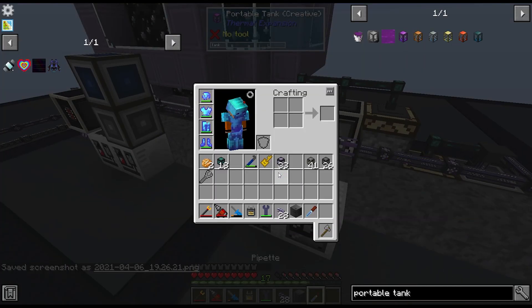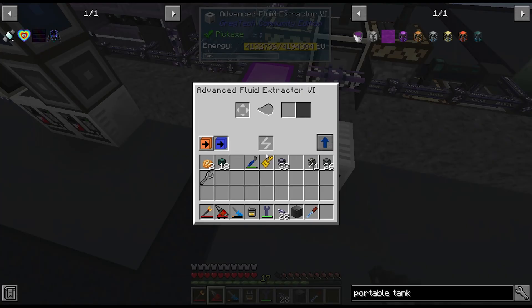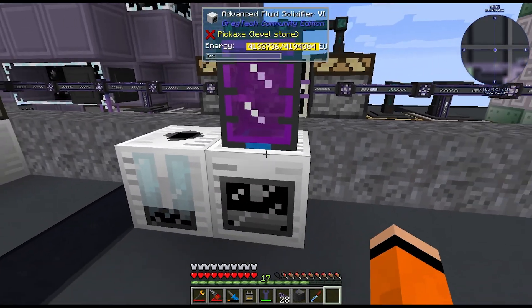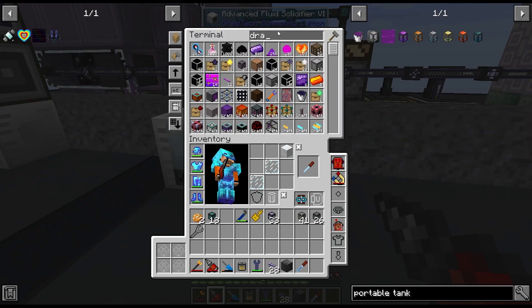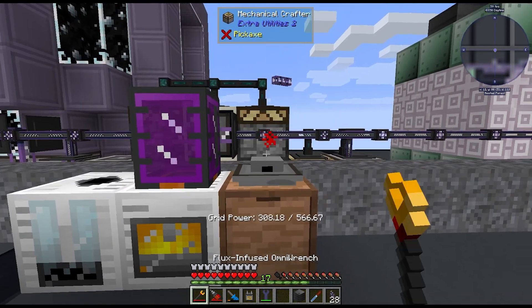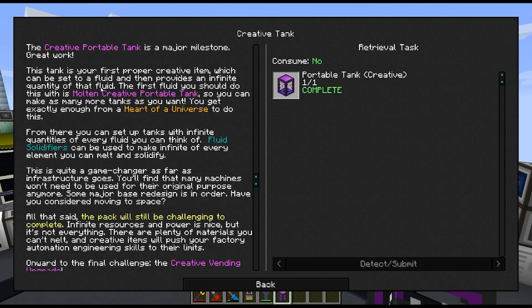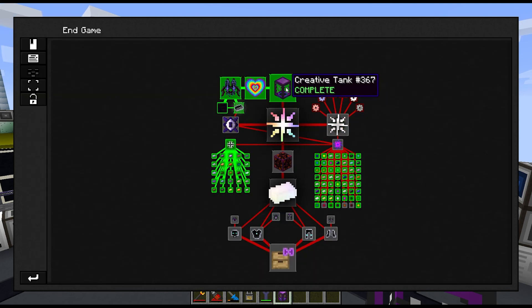First thing we'll do is make more. We can set auto-output and this will just give us infinite creative tanks. We'll hook our drawer up here and storage bus it — but lock the drawer first. This is not the end. It's not even the beginning of the end, but it is perhaps the end of the beginning. That gave us the quest for the creative tank.